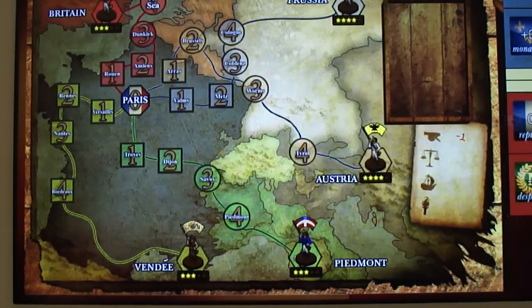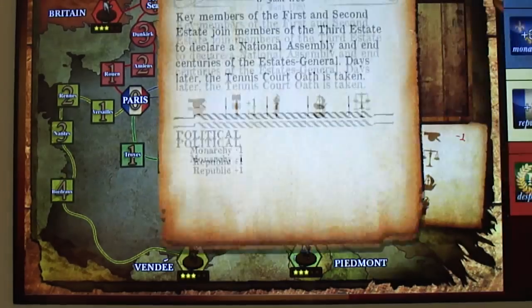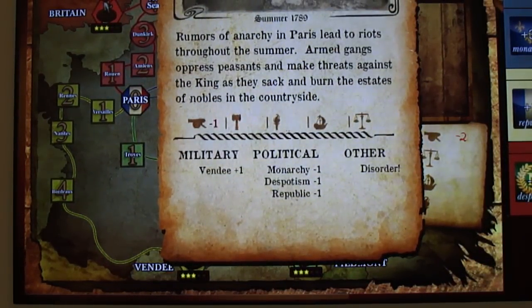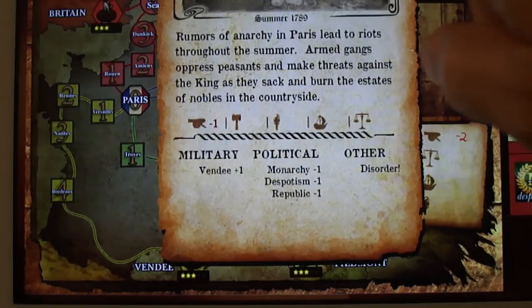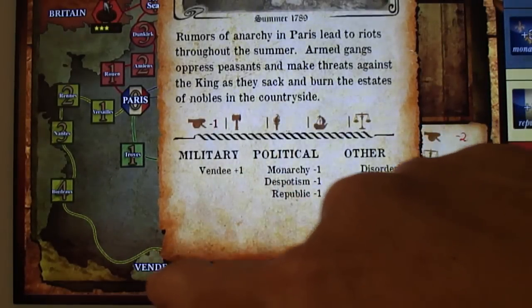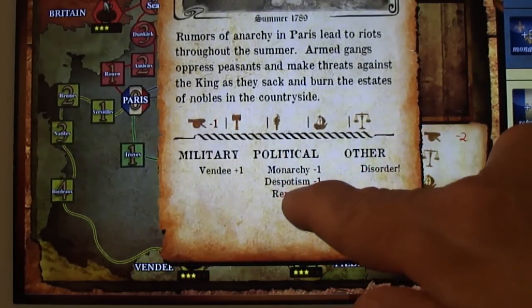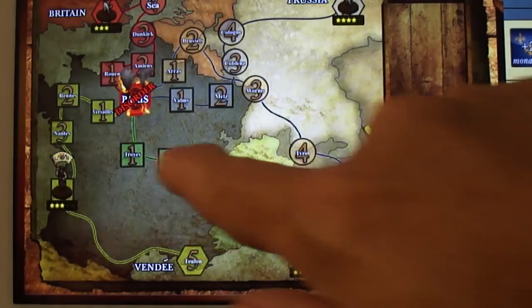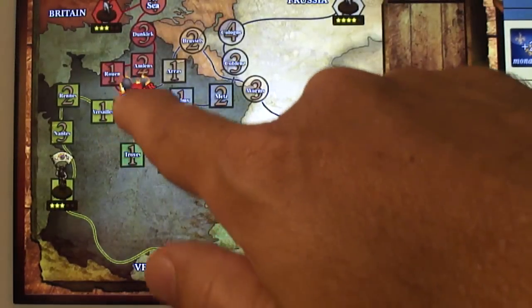I'm going to try to get the Republic up. I rolled a one, which is a fail, then rolled a five which became a six because of the card — plus one to the Republic. Now we're out of actions. Next turn: 'The Great Fear' — rumors of anarchy in Paris lead to riots throughout the summer, armed gangs. That's minus one to our military attacks.